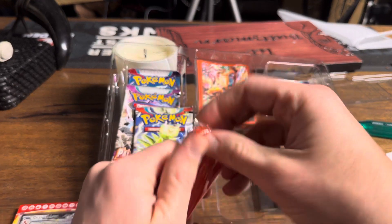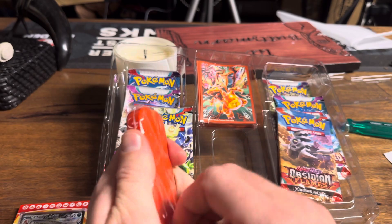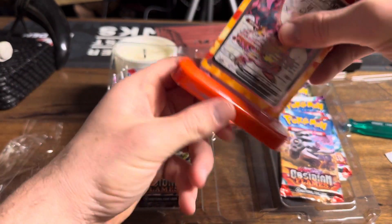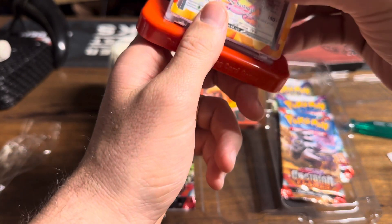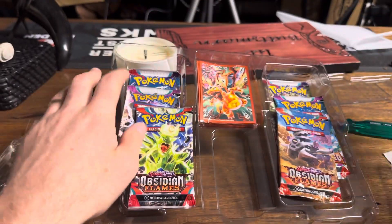So what have we got? We've got Obsidian Flames and Paldea Evolved. We might even have some Scarlet and Violet base set there at the back — I'm not quite sure. I think this will be a set that goes for quite a bit at some point.